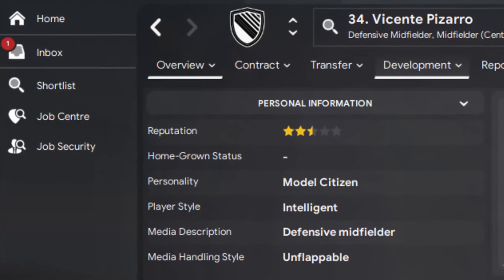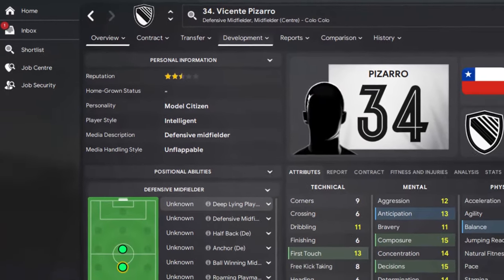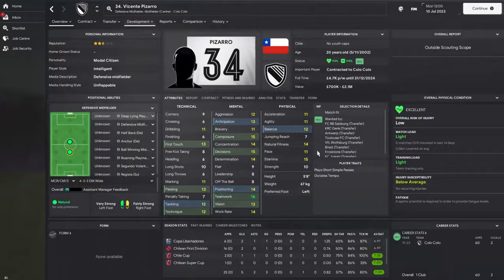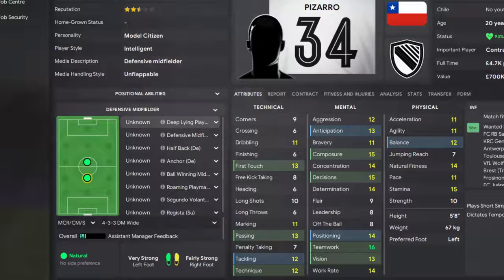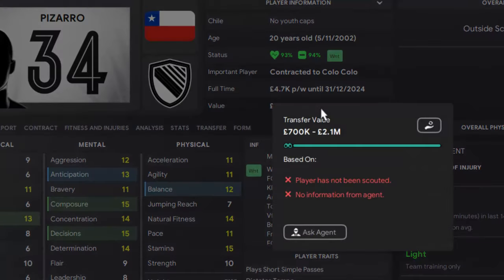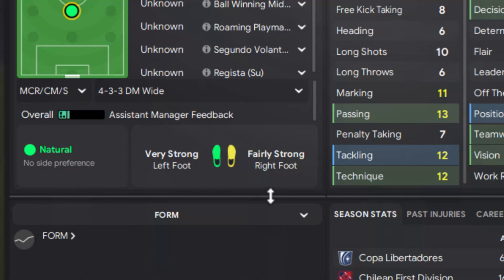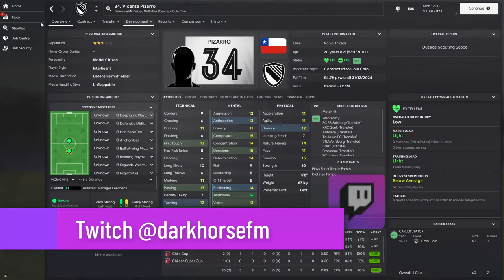Kolokolo — a club in Chile — is hiding a model citizen, intelligent defensive midfielder. He has marking 11 and teamwork at 16. He's 20 years old so he has some experience. Anticipation, aggression, and composure is at 15. You can sign him for as low as 700,000 pounds, up to 2.1 million. He's good on both feet — left foot very strong, right foot fairly strong.